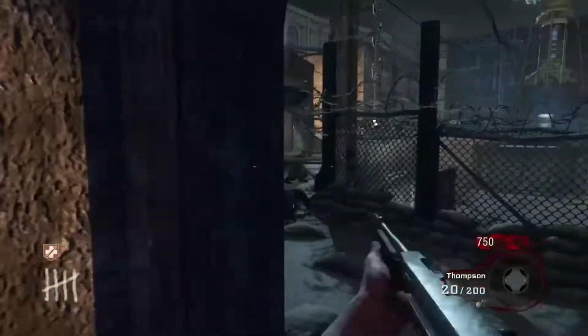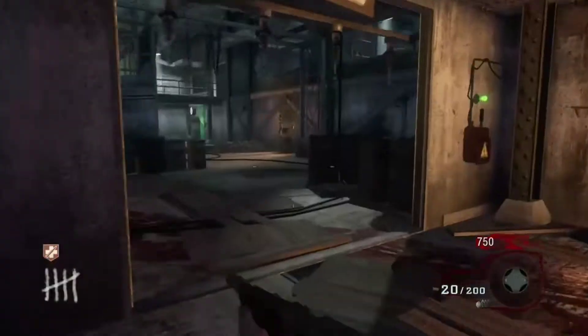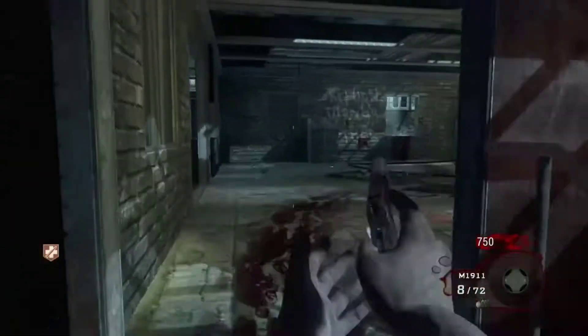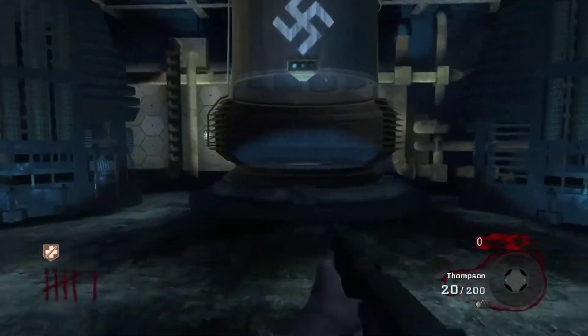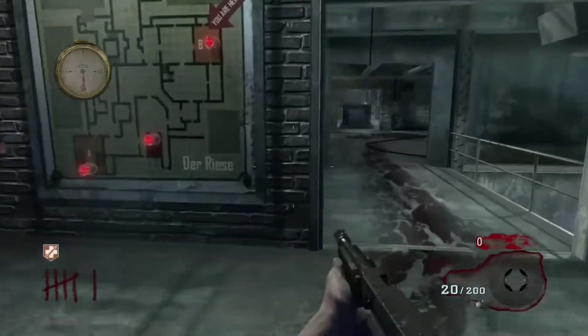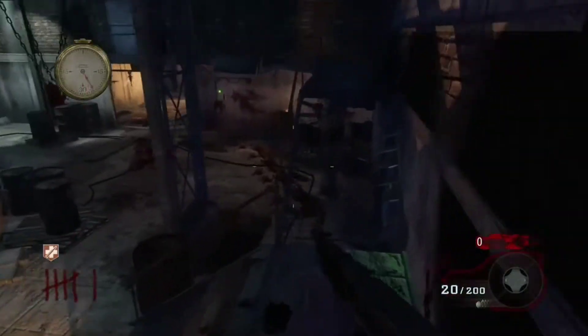The two things that Darius introduced for innovation would be Pack-a-Punch and major easter eggs. What's fantastic about both of these things is that they are staples of Call of Duty Zombies even today, being in pretty much every single map since. Two few things, but two huge things.